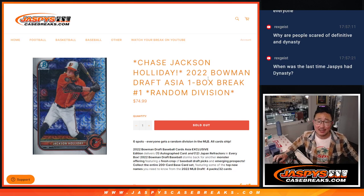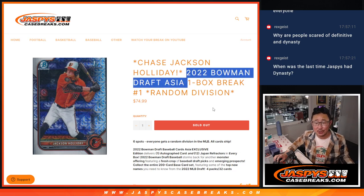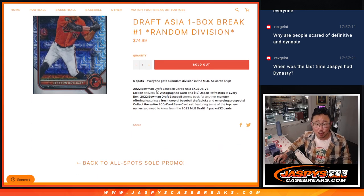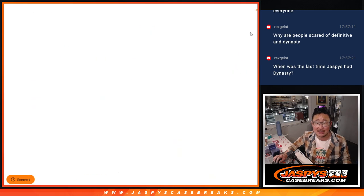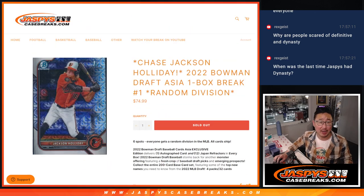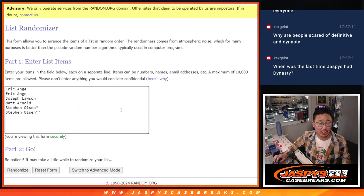Hi everyone, Joe for Jaspi's CaseBreaks.com coming at you with a one-box random division break of 2022 Bowman Draft Baseball Asia Edition. This is 2022, so this will be Jackson Holliday hunting — he'll be with the Orioles in the AL East. There's one autographed card per box and 12 Japan refractors in each box. That's the unique parallel in this break. Big thanks to this group for making it happen, appreciate it.